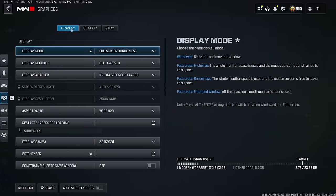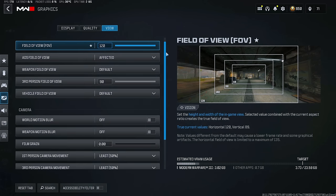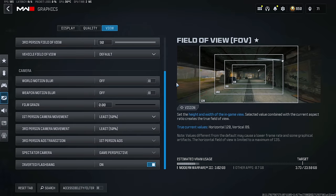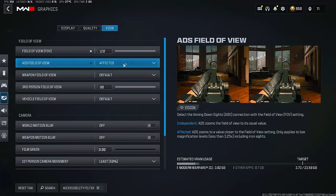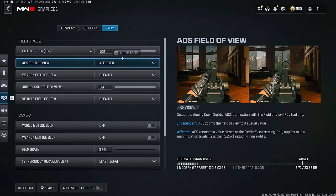To sum up this category, the best ADS FOV option is affected, coupled with 120 FOV. This will make your guns seemingly shoot much straighter, but comes with a trade-off as it will be harder to see your targets. And no, higher FOV does not make you run faster, even though it appears to. Before we move into our next category, if you need more in-depth help or have any other questions regarding your settings or graphics, feel free to check my full-length settings video in the description down below, especially if you're on mouse and keyboard.